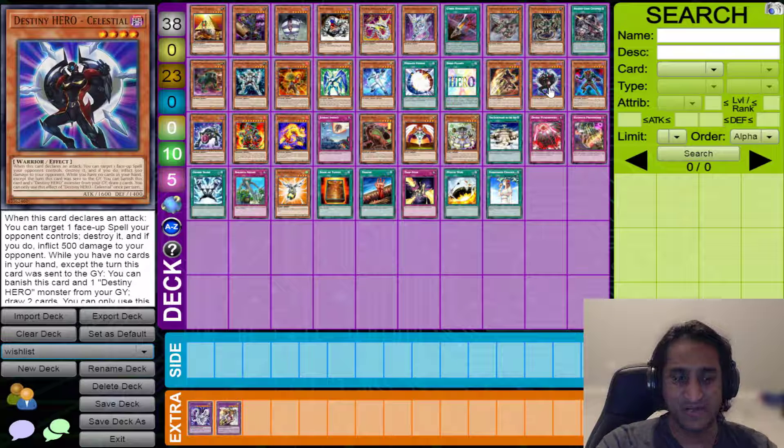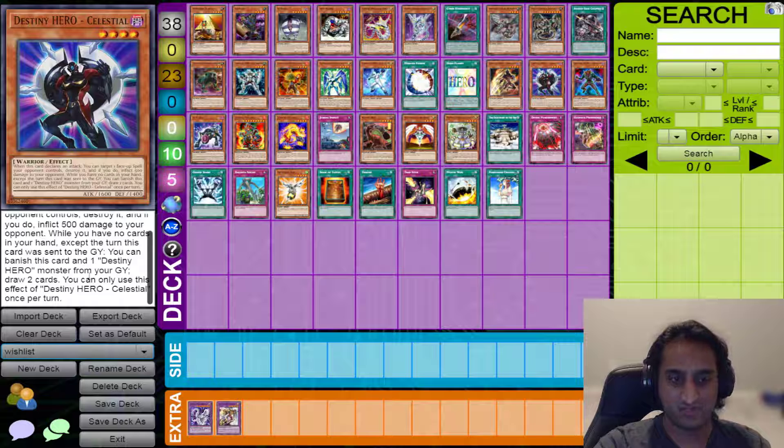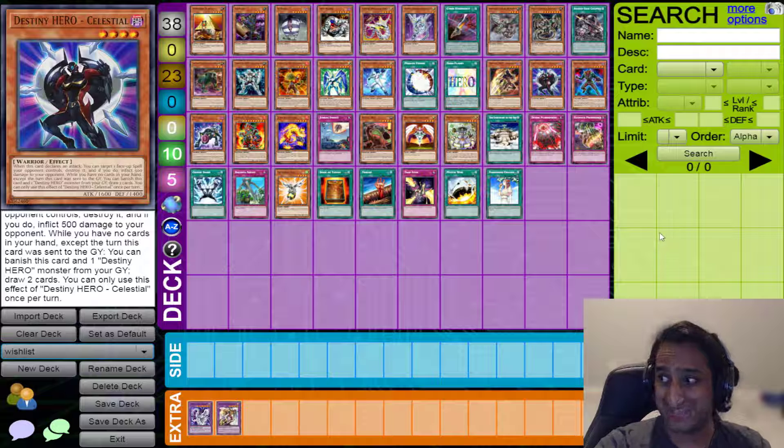We have Destiny Hero Celestial. When it declares an attack, you target a face-up spell on the opponent's field — 500 burn damage. It also has a Graveyard Draw 2 effect. The pop effect for face-up spells can be used to get rid of any field spell that becomes prevalent in Speed Duels, like Magnetic Field. And the draw 2 activates when you have no cards in hand: you banish itself and another Destiny Hero from your graveyard to draw 2 cards. Only once per turn. I think it's completely fine because it requires setup and requires you to actually be playing more Destiny Hero monsters — a D-Hero deck, not a generic good stuff deck.